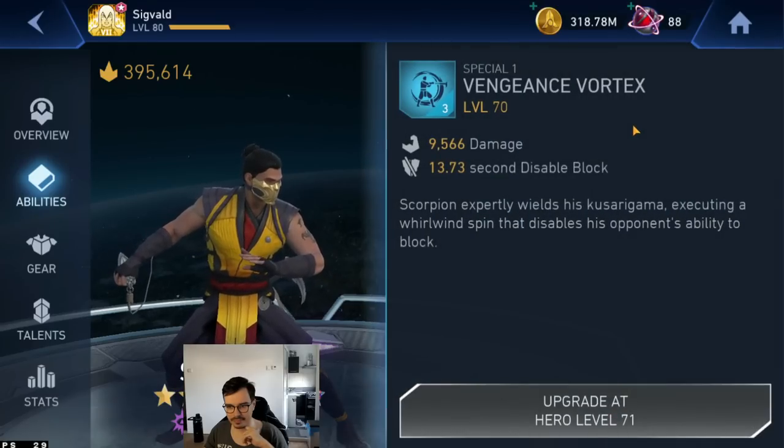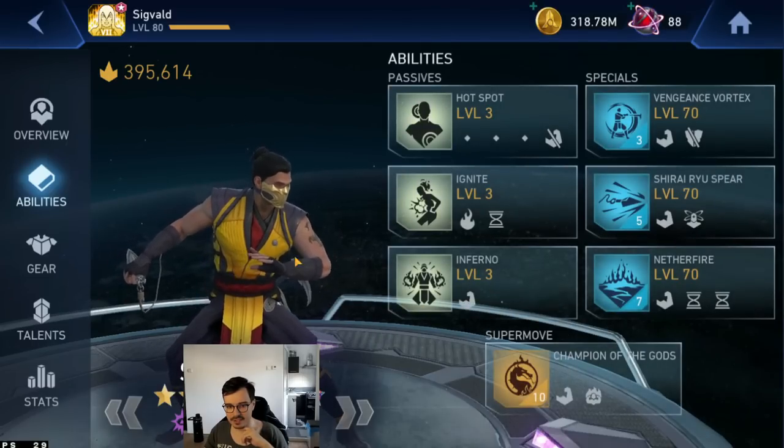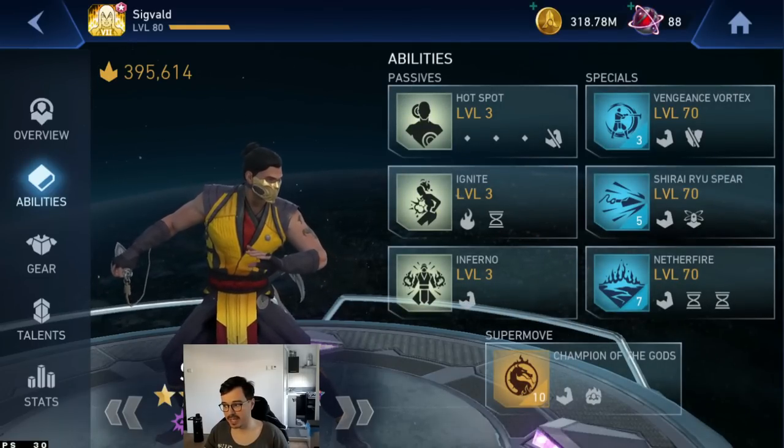We have the Shirai Ryu Spear, Vengeance Vortex, and Nerf Fire at level 70. So let's get into Arena and do some gameplay with him.